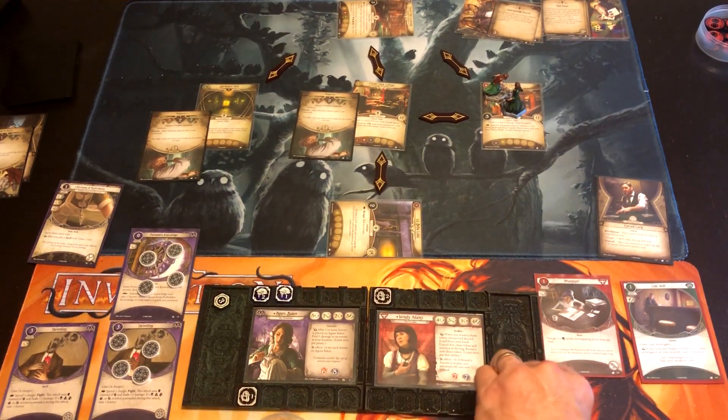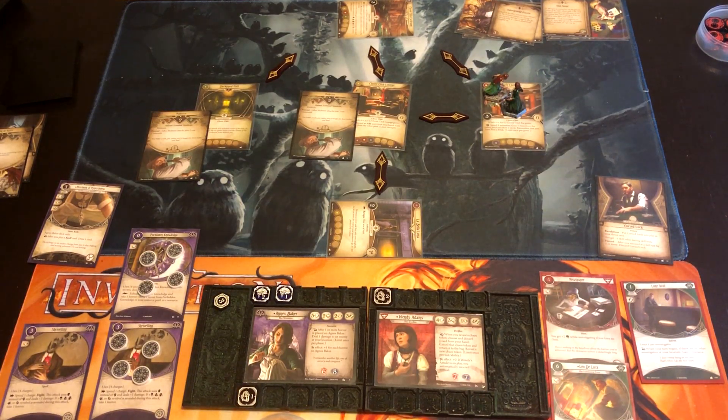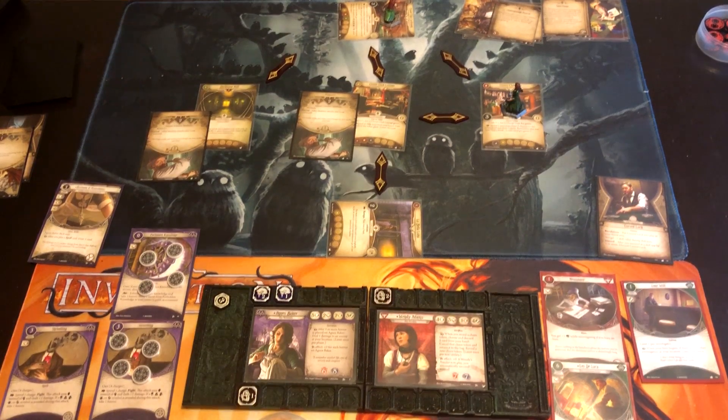She has 2 actions now from Leo DeLuca, so she moves here. She has a Lone Wolf resource so she'll draw a card instead — actually, she wants to have the Flashlight out next turn. She draws and gets Manual Dexterity — asking and you shall receive. That was a pretty okay turn. The auto-fail stinks, but at least Wendy has some damage and Leo DeLuca is in play.